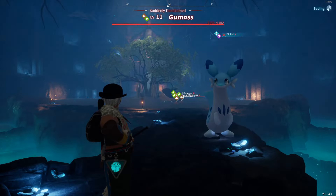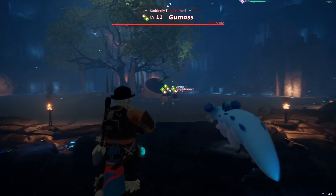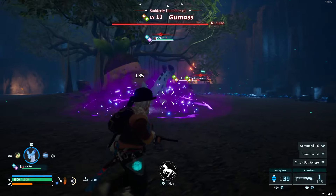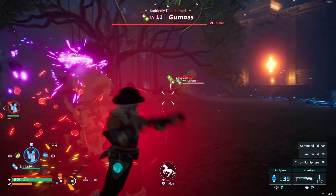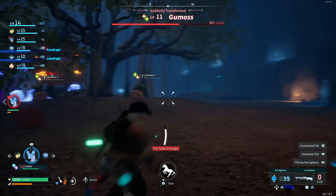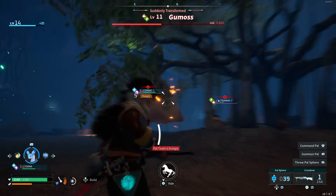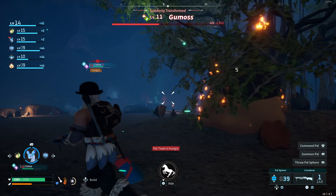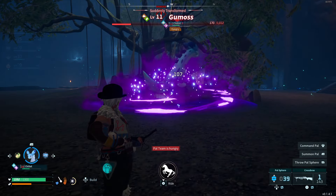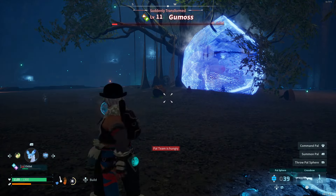All right, we've got a Gumoss boss. I suppose I can try to capture the boss Gumoss — it said he was supposed to be level 13 though. Oh well, here goes. Bodyguards too. I guess I should roll a little bit. He's almost got the boss defeated — oh, Chillet's hurting too. Okay, that's enough of that — see you in a Pal Sphere!